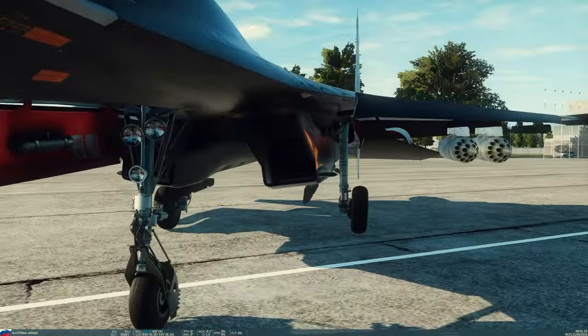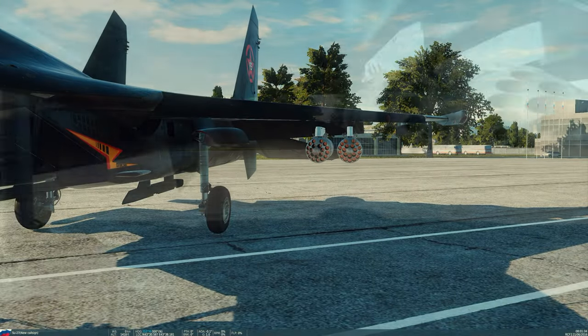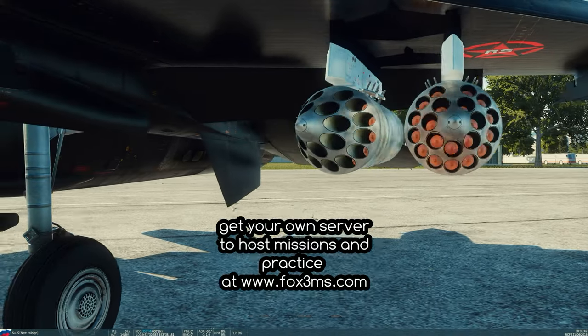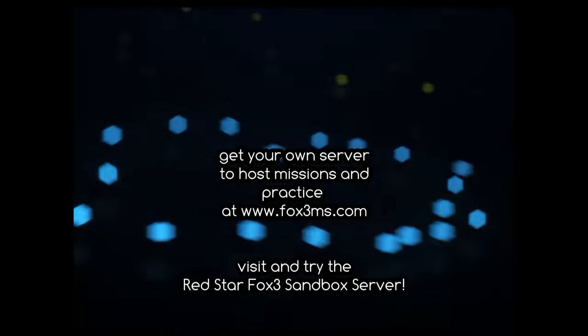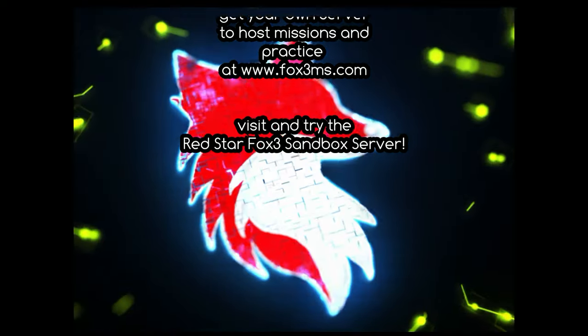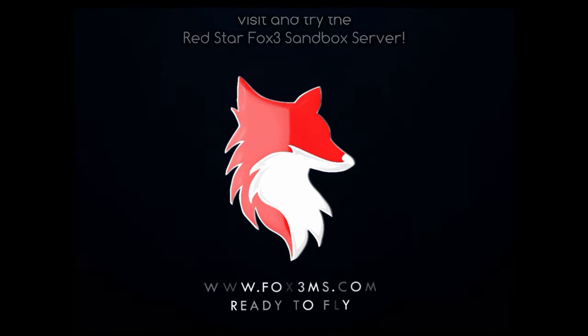The black Flanker livery was made by Striker from Red Star. Red Star Squadron uses Fox 3 Managed Solutions servers for all of our practices and custom missions, and we've got a sandbox mission running on one of our servers from Fox 3 Managed Solutions. Check them out for getting a server for yourself.